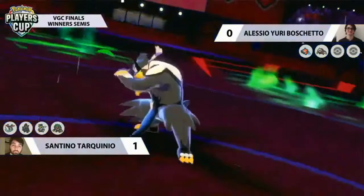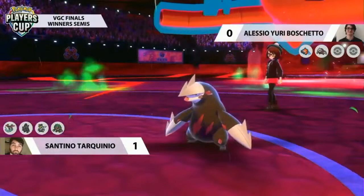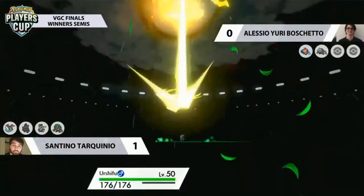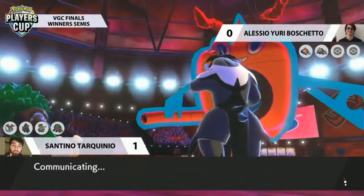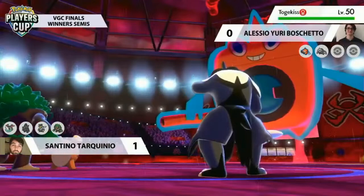Surging Strikes connect into Excadrill — it won't appreciate that. Critical hits are guaranteed on all three, but it only takes two to KO Excadrill. Yuri is forced to bring Rillaboom into that slot. Max Lightning comes out from Rotom — taking Urshifu down to its Focus Sash, and also changing the terrain, meaning Grassy Glide from Rillaboom will no longer have priority. Not having Grassy Glide makes Rillaboom a lot worse, lacking one of its key features.